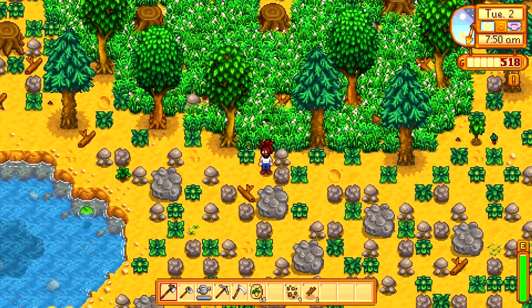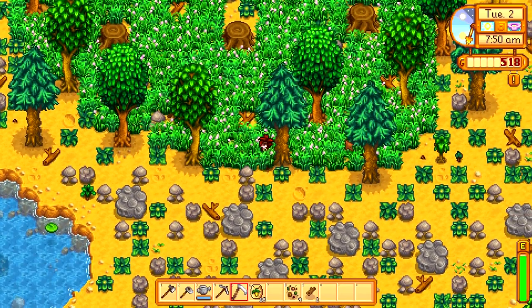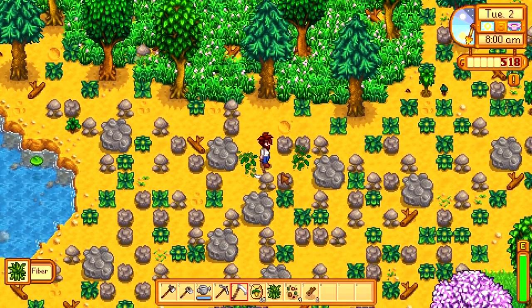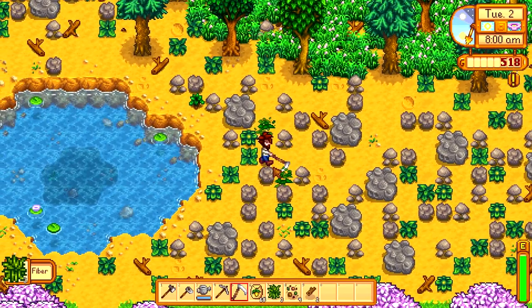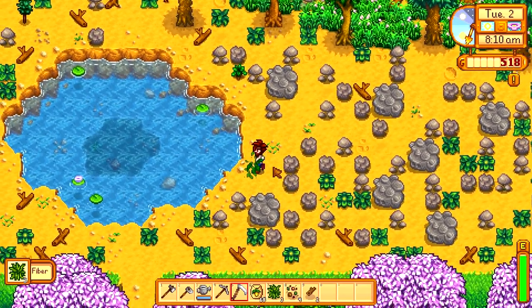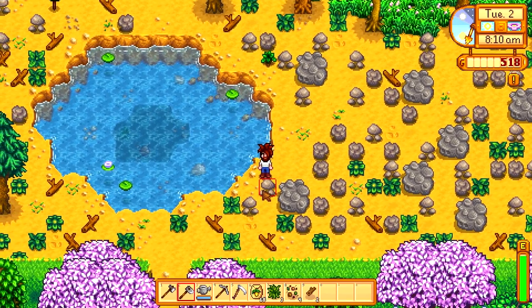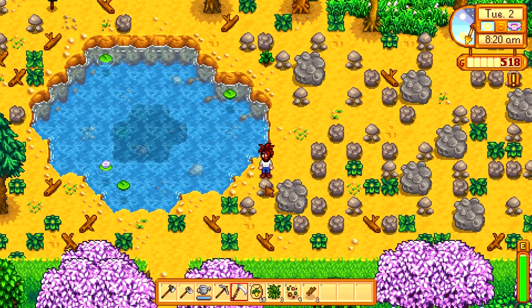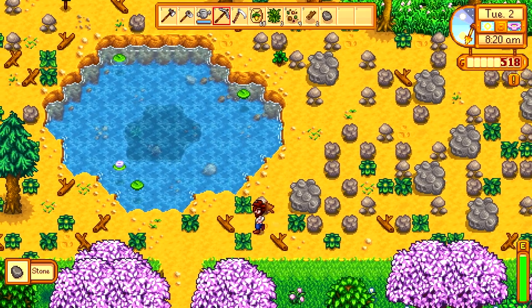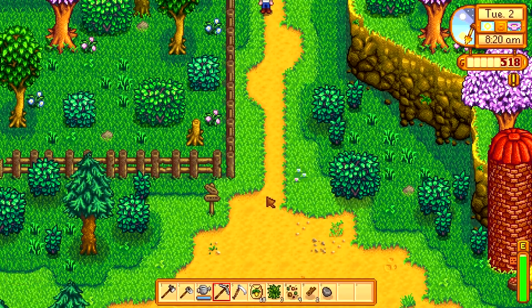This is a chunk of land — holy shit, I had no idea. Let's get rid of this, grab some fiber. So this is a nice chunk of land. We got a hammer — wait, do we not have a hammer? Oh no, we need that. Got it. Okay, let's head south, let's see what we got here.